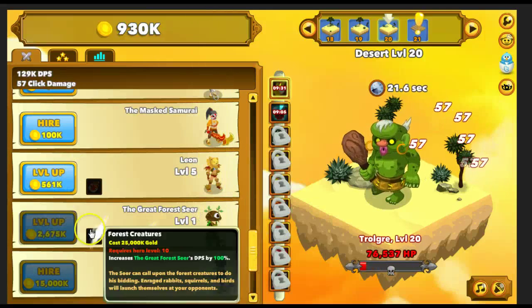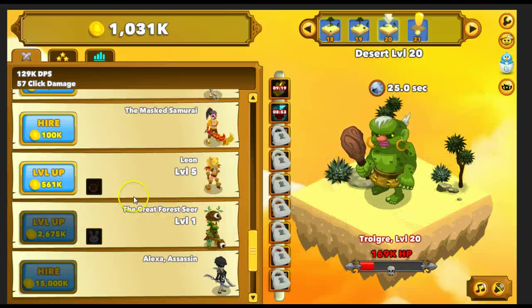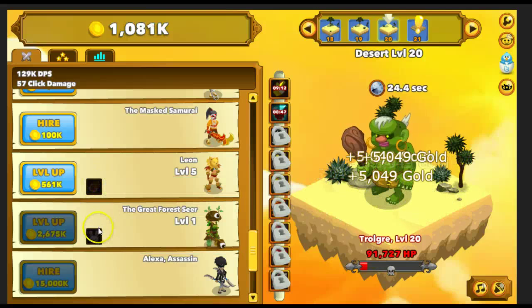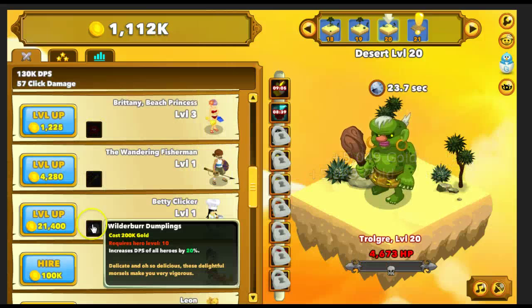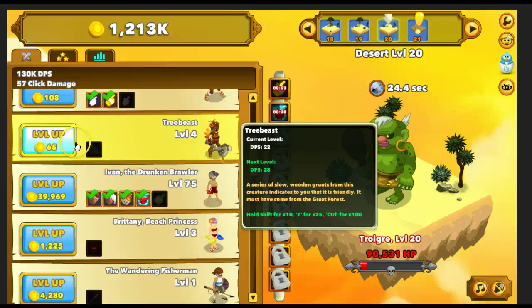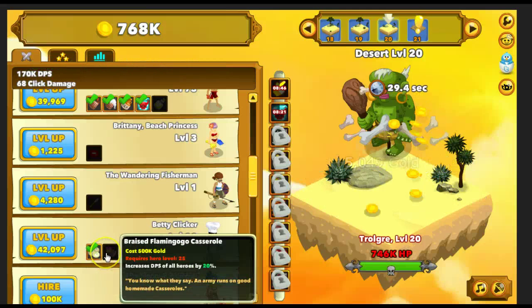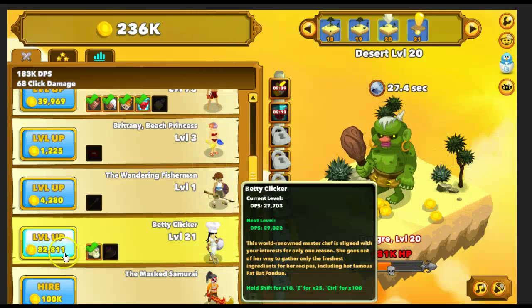I'm going to upgrade our DPS right there. We almost doubled our DPS with that — we gained 53,000 DPS. So what do these skills do? 100%, 100% — so you can buff up your heroes. Increase DPS of all heroes by 20% — that's a really, really good skill right there. That's going to boost all of these heroes' damage by 20%, so we're definitely going to grab that. Another upgrade: increases DPS of all heroes again by 20%. Our DPS gauge is going to go up pretty dramatically. Let's get to 25 — now we need 500,000 gold and then we can get an additional 20% DPS.